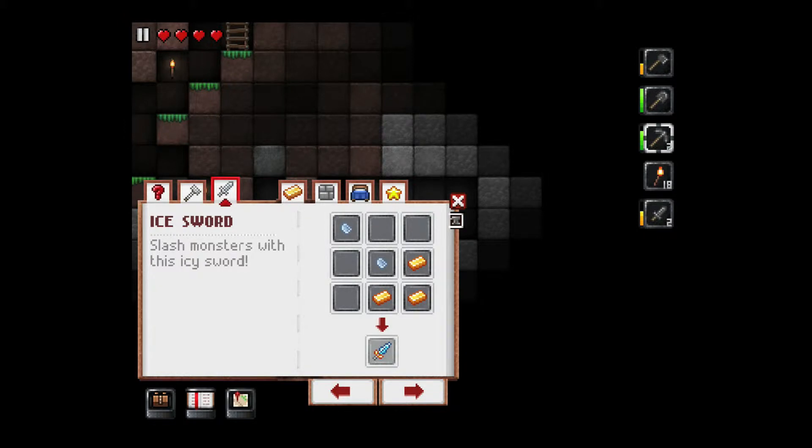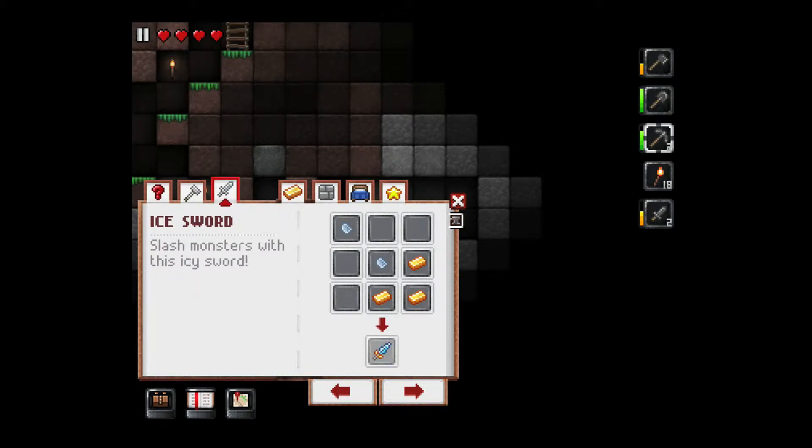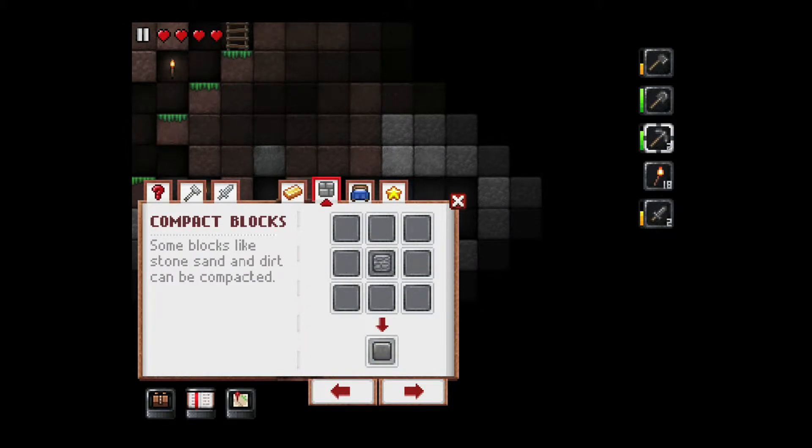These are the different tabs up here at the top — basically the recipes I've found. Something that is nice is that if you find a recipe in one world, it'll carry over to another world. Anything you find in one world will carry over, which some people may think makes it too easy. I found iron bucket, straight support, fuses, bowls, compact blocks, and whatnot.